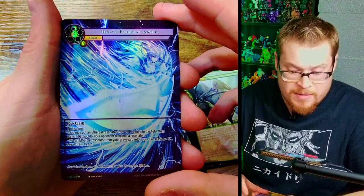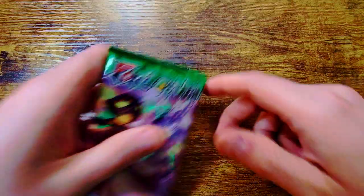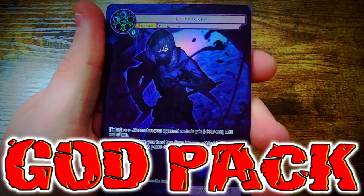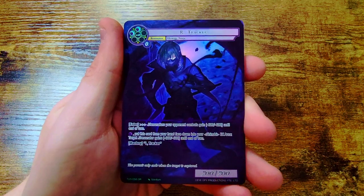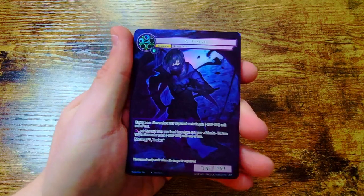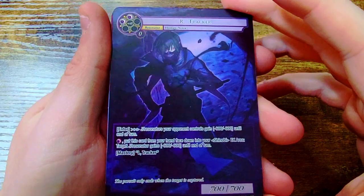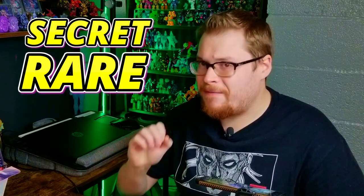Boom bang — let's go, we have found a god pack! Let's freaking go! Oh my gosh, it didn't look like a foil because the foiling on these cards is so subtle in this set, it's ridiculous. But we freaking got a god pack! Leave a comment right now — what secret rare are we going to find in this god pack?